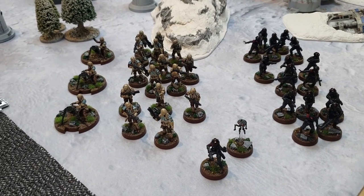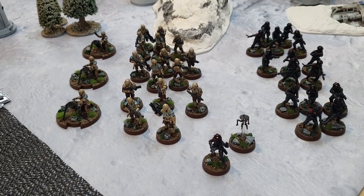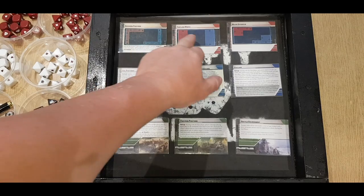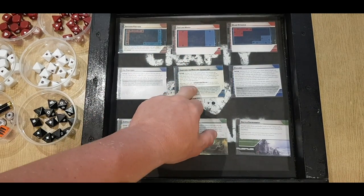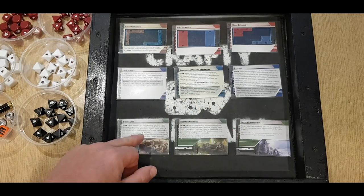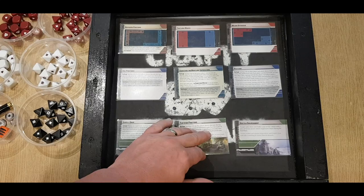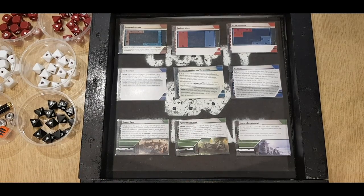That makes me the blue player, so both playing competitive lists. Let's look at the battle deck. We've got Advanced Positions, The Long March, Major Offensive, Key Positions, Sabotage the VAPs, Payload, Supply Drop, 45 Positions, Hostile Environments. I am blue player and have first veto, and I'm going to pass.